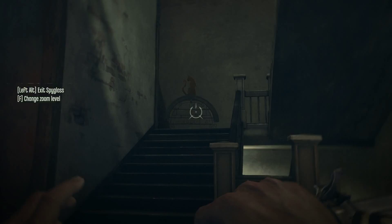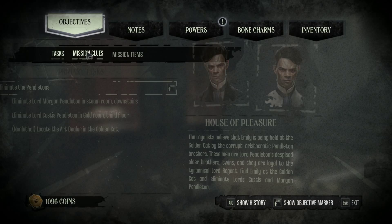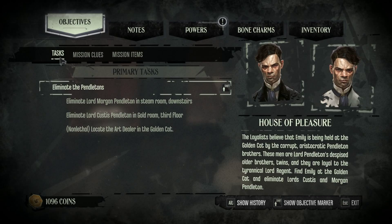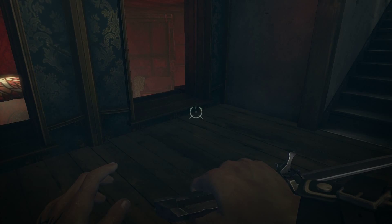Back at the Golden Cat trying to locate the art dealer, Bunting, who is in the silver room. I already managed to save Emily, which is good because that was kind of the primary goal. Now following the non-lethal approach and getting the combination for the safe of the art dealer for Slackjaw, and then Slackjaw will take care of the Pendletons.